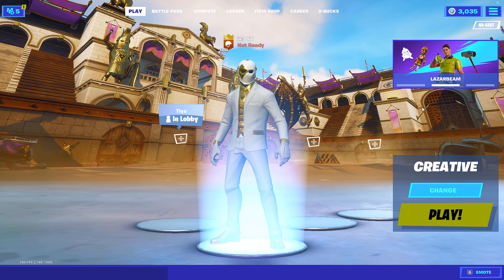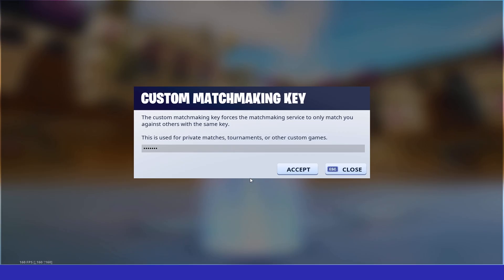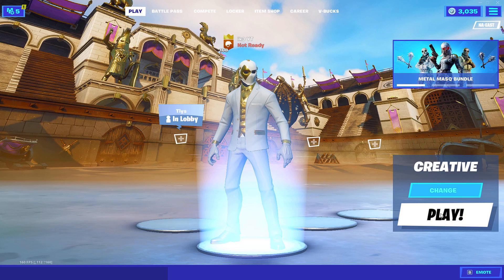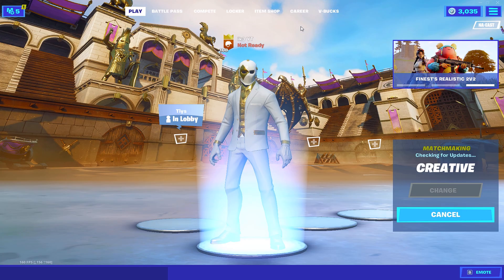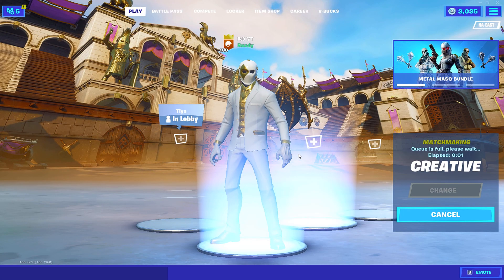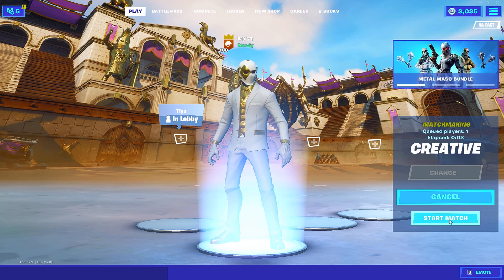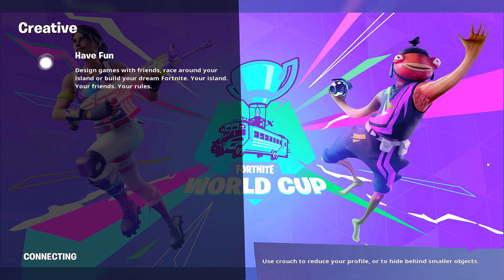Another thing — when you guys load up into Creative, if you know a friend or have a code yourself, load up a custom matchmaking code and go into Creative. This is one of the best options on this list — do not forget this. You will get the lowest ping possible when you load into a map. Literally the lowest ping and lowest input delay when you load into your own custom Creative. This works for both PC and console.